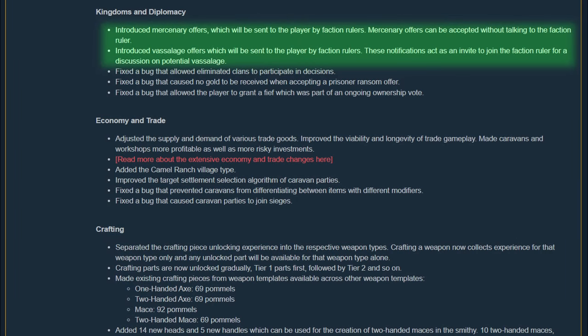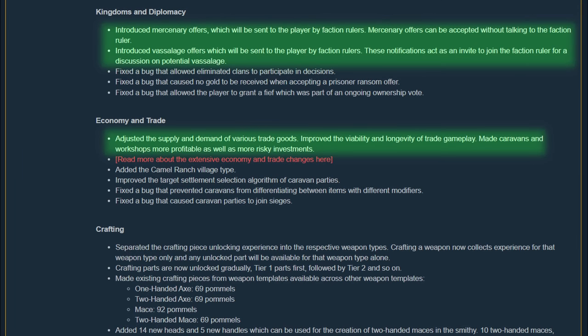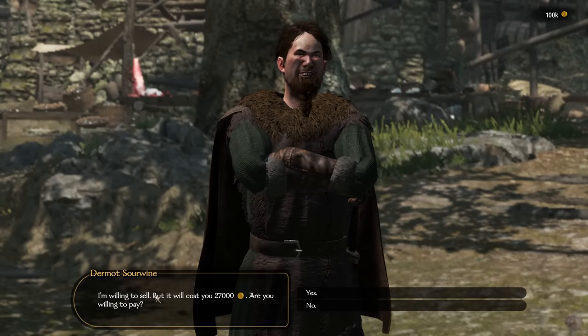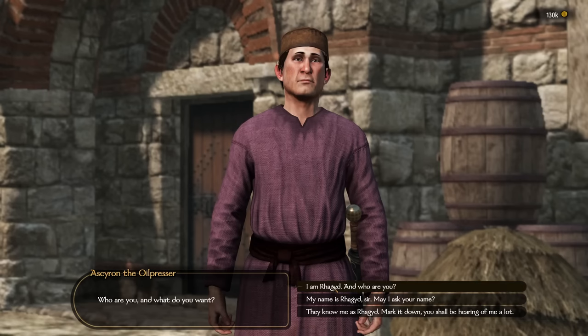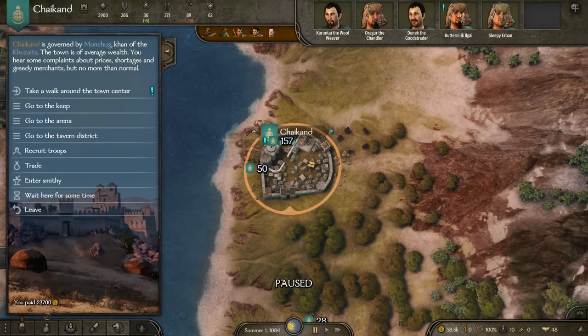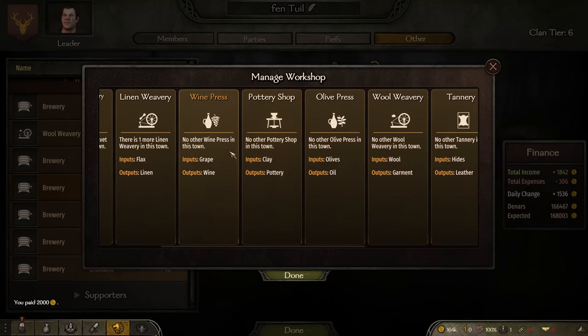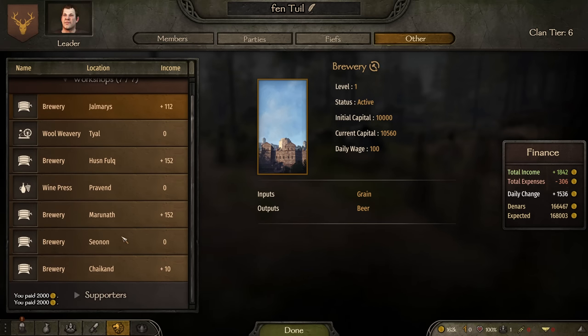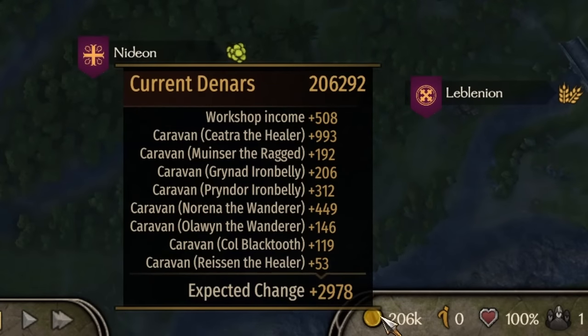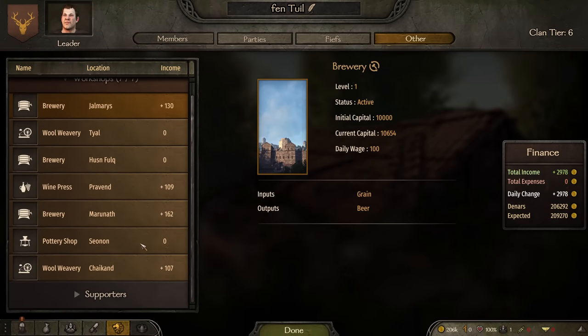Under the economy and trade section, there are some massive changes. Testing all of these would take several hours, so it's best to cover in a separate video. They adjusted the supply and demand for some items and made a trading campaign viable into the late game. Caravans and workshops are now more profitable, but also more risky. I ran a quick test with 7 workshops and 9 caravans — workshops now sell for $17,000 up to $25,000, so it's a big initial investment. After a few months of production, some breweries were not earning any income at all, and caravan numbers were all over the place — workshops earning anywhere from $0 to $500,000 and caravans from a negative number up to $1,000 per day. Flassan19 does an amazing job testing both of these, so I look forward to seeing his findings.